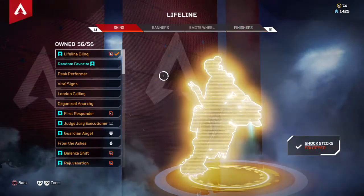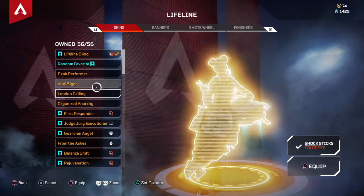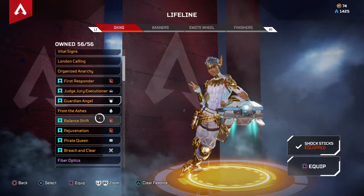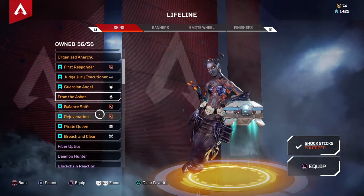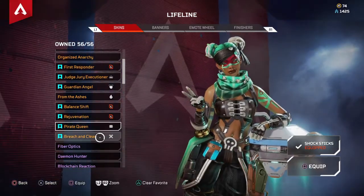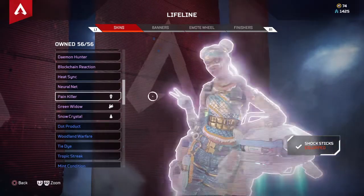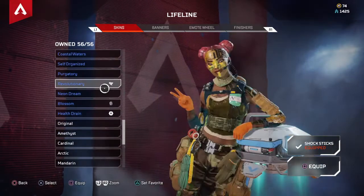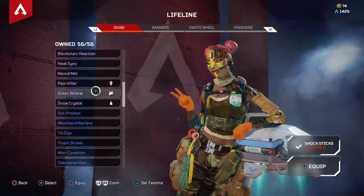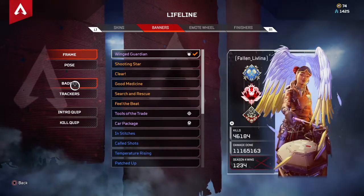And Lifeline — got Lifeline Bling, just came back out. Organized Anarchy, got all of the Original Four, got First Responder, Judgement Executioner, Guardian Angel, Battle Pass, Balance Shift, Exclusives, Pirate Queen from an event, the new Lifeline skin, Green Widow, Snow Crystal, Painkiller. Pretty sure I have every single Lifeline skin that's been released. I have 46,184 kills on Lifeline — this is my main character.